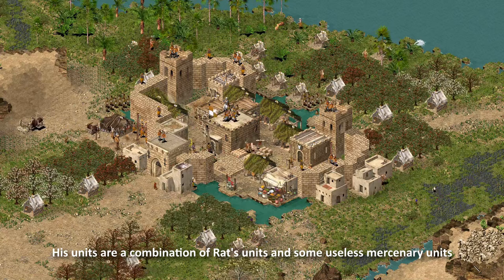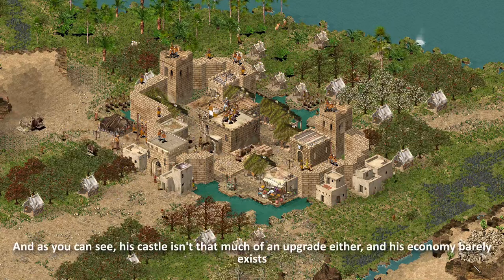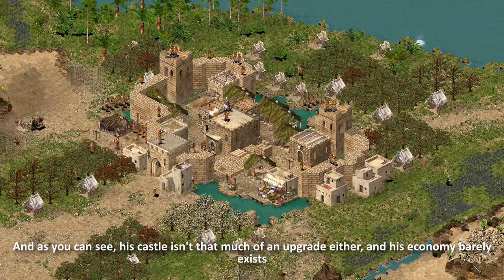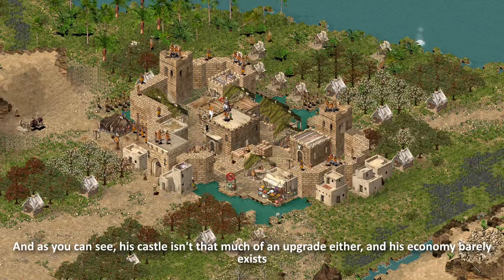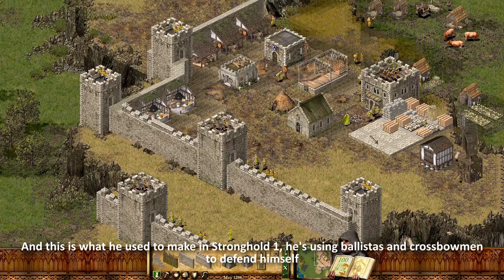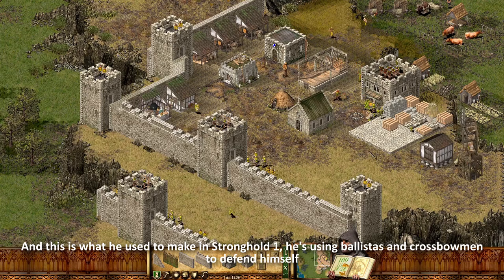As you can see, his castle isn't that much of an upgrade either, and his economy barely exists. This is what he used to make in Stronghold 1 — he's using ballistas and crossbowmen to defend himself.